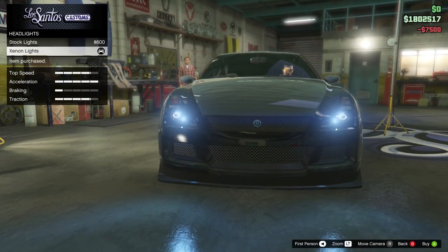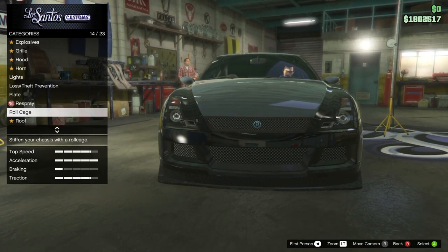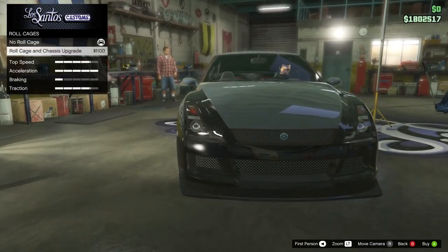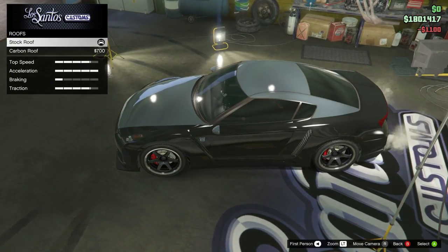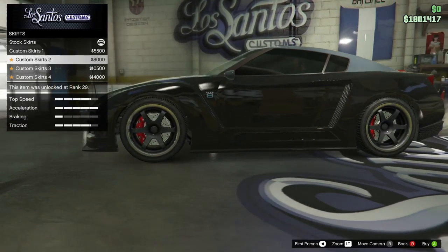Let's get it. Xenon lights. Let's get a roll cage — roll cage upgrade, that sounds good, we'll take that. Carbon roof — not sure about that yet. We'll see. Skirts — almost certainly. Regular customs too.